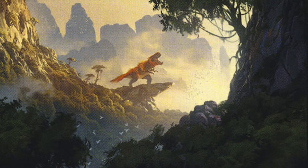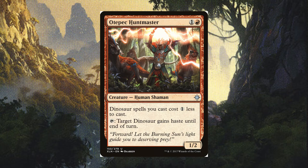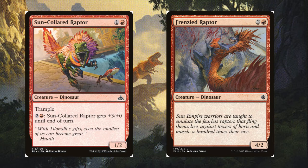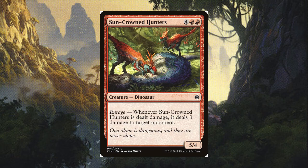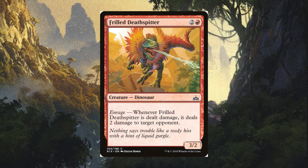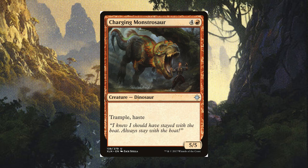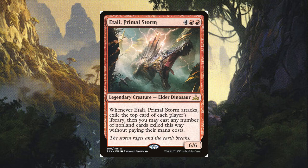Red creatures also include a human or two before we get into the main attraction. Forerunner of the Empire to help tutor for the right dino and trigger enrage. Otepec Huntmaster to again help make our dinos cheaper and give them haste. Tilonalli's Knight for a bear with upside. Sun-Collared Raptor and Frenzied Raptor so you can have eight power on turn four. Thrash Raptors will be a 5/3 most of the time. Sun-Crowned Hunters can take a punch and still give a decent one back. Frilled Deathspitter will make your opponent think twice about blocking with their 1/1s. Needletooth Raptor is a little off curve, but its enraged trigger is hard to ignore — would you attack in knowing that, even with first strike, your creature would die to a 2/2? Didn't think so. Charging Monstrosaur, because a 5/5 with trample and haste for five mana is impossible to not include. Silver-Clad Ferocidons is an insurance policy. And Etali, Primal Storm is an amazing way to both mill and get extra value out of your opponent's library.